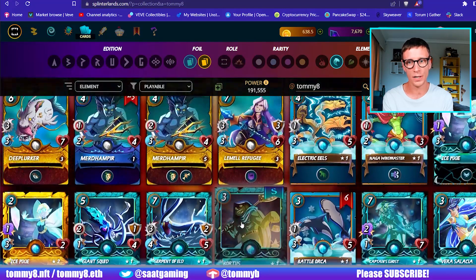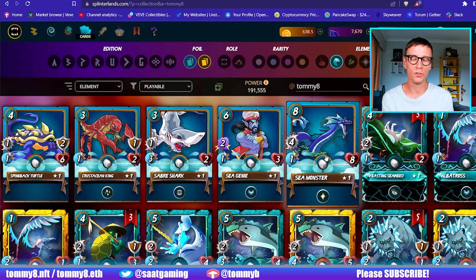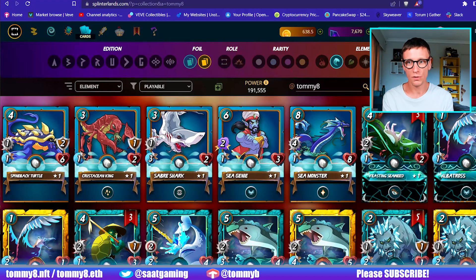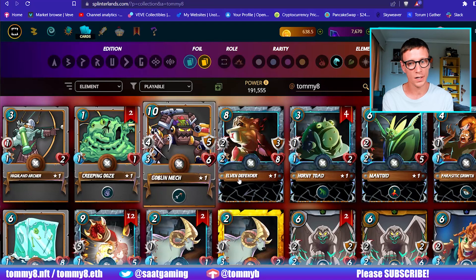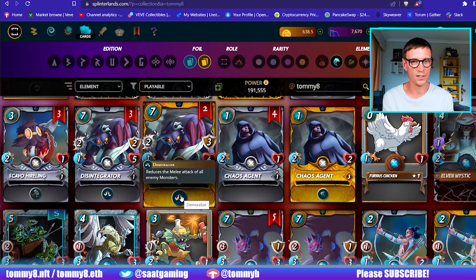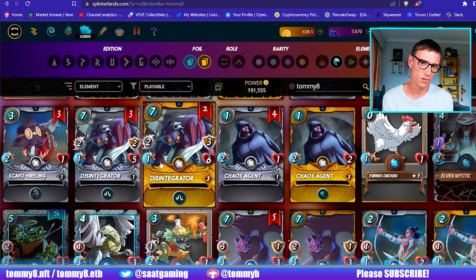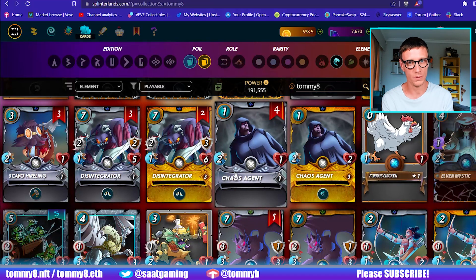If you've come up with any great metas then let me know, because I haven't even used this guy much to be honest — there are just better options out there. The Sea Monster could come back into play but I sold all my gold copies. For neutral cards, the Goblin Mech is really good because he's got Piercing — that's a great second tank option but you can only use him in Wild. The Disintegrator is good because he demoralizes, but he's so slow and not really great. I'd rather just throw Furious Chickens at my opponent.